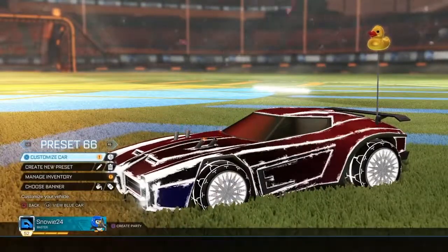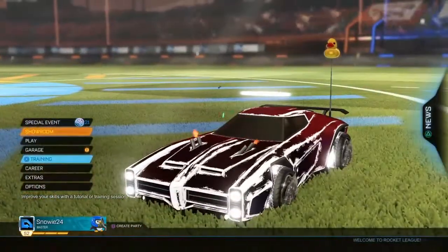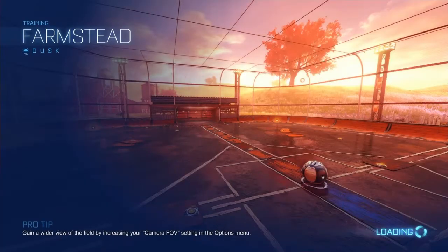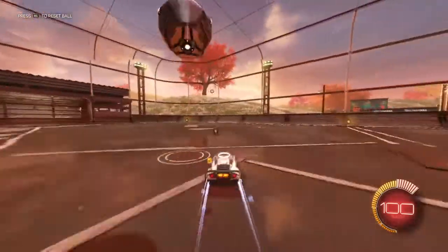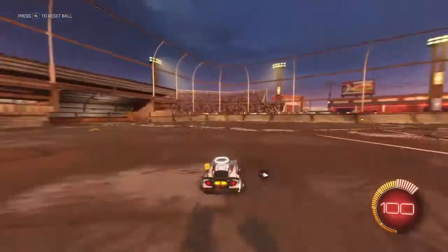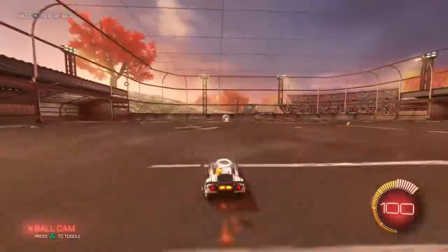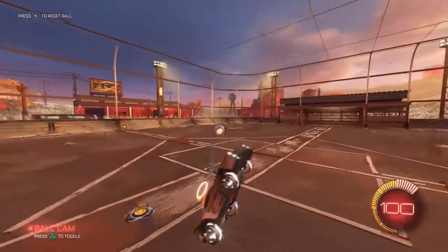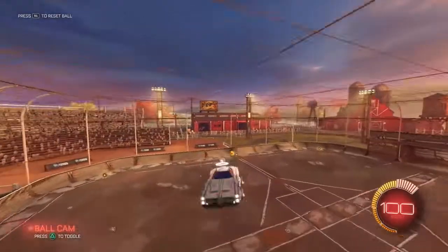Comment down below what you believe is the best wheel in your opinion — Wonderments or Dracos. I'll show them off in training real quick. At the time of recording, Dracos are going for 110 keys and Wonderments are going for 190, so Wonderments are nicer looking in my opinion but they're a lot more expensive. You can see these are the Dracos — pretty nice tread, just an overall good wheel.